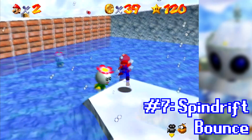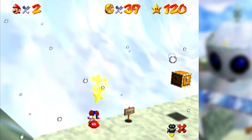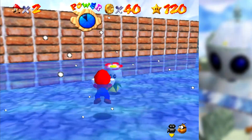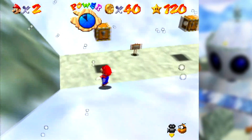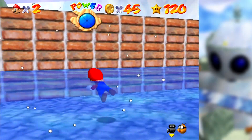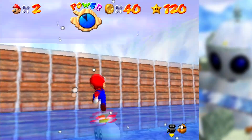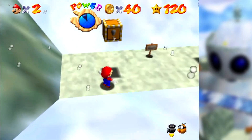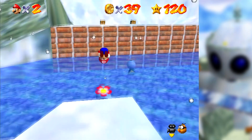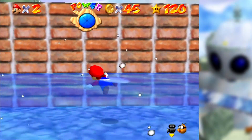In Snowman's Land you might have jumped onto enemies called Spindrifts to get the Whirl from the Freezing Pond star or the Koopa Shell. You can jump on either of the Spindrifts in the pond and both can launch you into the air to reach the area with the boxes. But if the Spindrift is too close to the wall, you'll fall straight into the water instead of spinning up with a boost. If you've already destroyed the first Spindrift and want a boost from the second, make sure it's far enough from the wall — otherwise when you jump on it, it'll just burst into coins and you'll fall into the water.